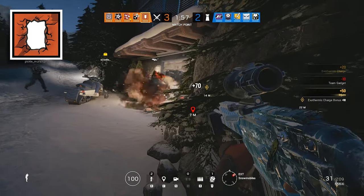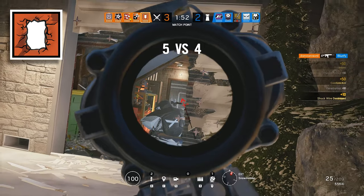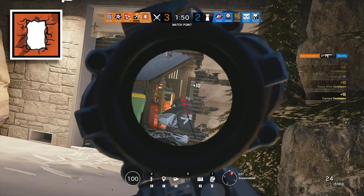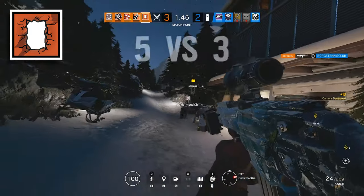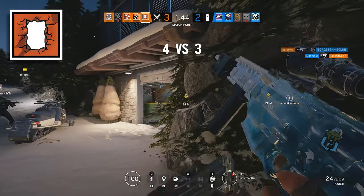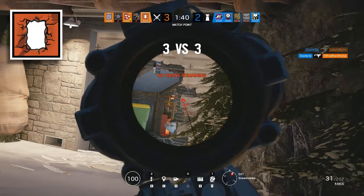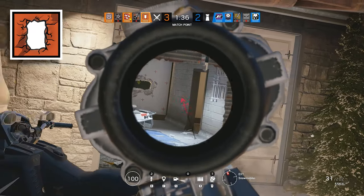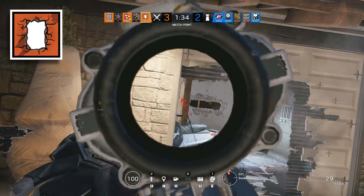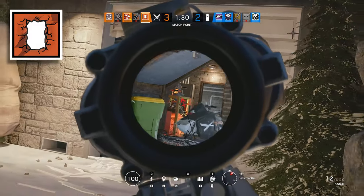If you're playing Thermite, there's one really useful thing you can do: wait in spawn. Don't do anything for the first half a minute, the first minute, or even the first two minutes. If you can drone your team into the building so that they have control of most of the building before you push for site, you're going to give yourself the best chances possible of not getting spawn peeked, not dying whilst placing your exothermic charge, and opening the wall that you really need to open.